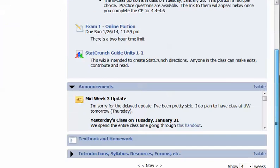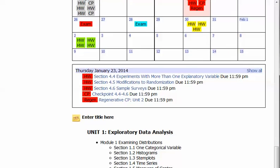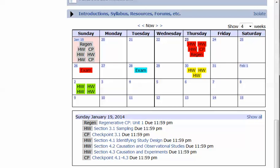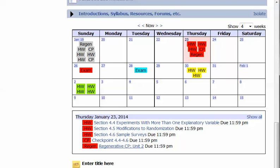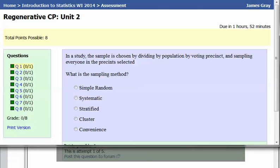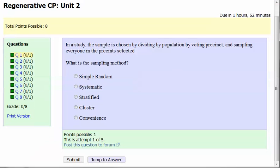This video will help you out. So if we go into the regen checkpoint, this is unit 2, and click unit, and right here we've got the link jump to answer.